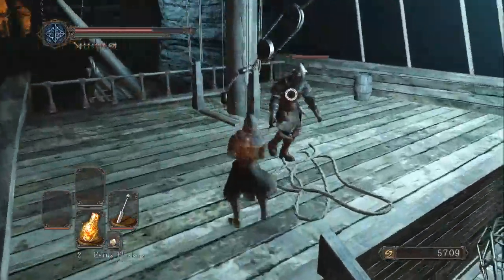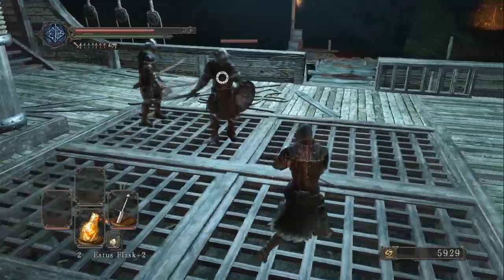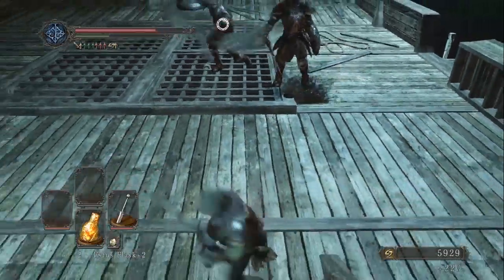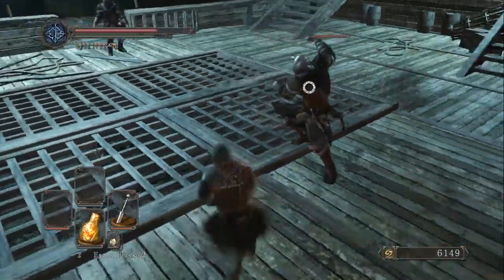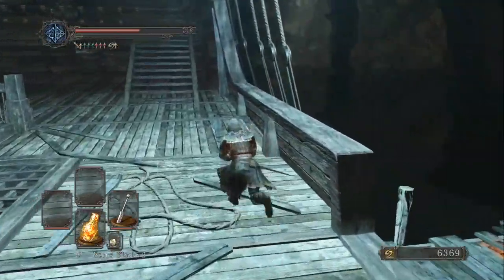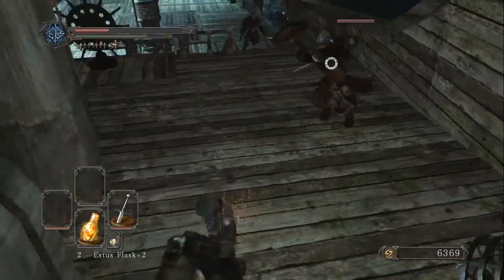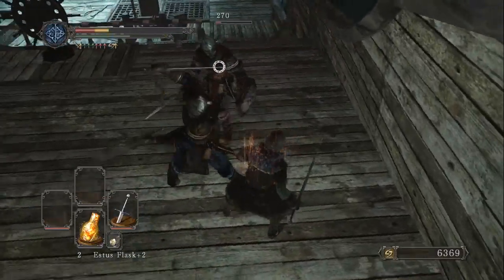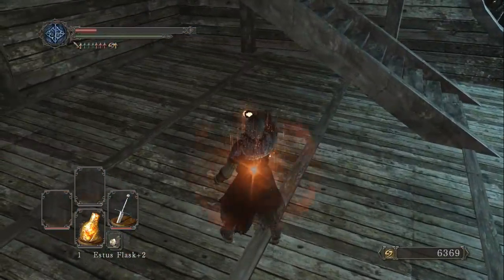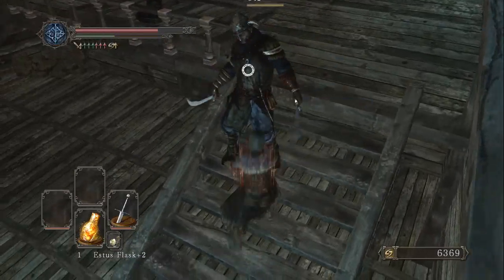Now we are actually on board the pirate ship. Stab these archers — always try to get rid of the archers first. Some more enemies — attacking his shield, that's why I'm doing such little damage. Still throwing those oil pots at me. Getting hit with the oil and the fire — good times. This guy's got to go, he's being super obnoxious. Archers — pain in the butt. We're going to have to use an Estus here, so that means we only have one left for the boss. Not an ideal situation.